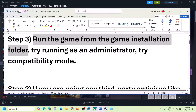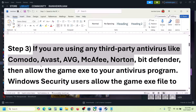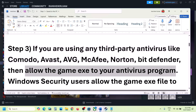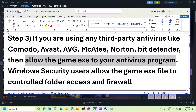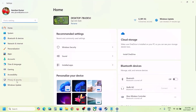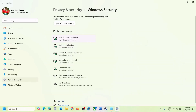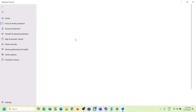The next step is — if you're using any third-party antivirus like Avast, Norton, Bitdefender, McAfee, or whichever antivirus program you're using — allow the game exe file through your antivirus. If you're using Windows Security, open Windows Settings, go to Privacy and Security (Windows 11) or Update and Security (Windows 10), then click on Windows Security, then Virus and Threat Protection.